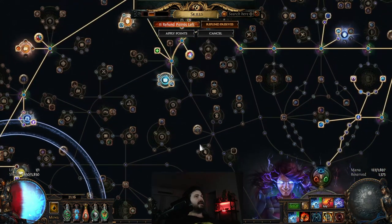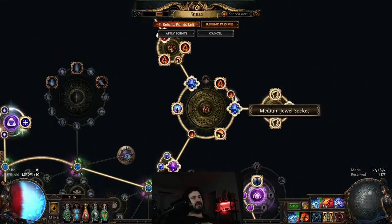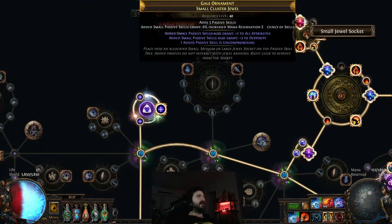That's basically it for the tree. I did change out one jewel — I now have a Corrupted Blood jewel in, so I'm Corrupted Blood immune, which was around 1 to 2 div. I changed this cluster — it's not the best medium cluster but it was cheap. I also changed the Watcher's Eye: it now has ES recovery when you have Discipline, and a 20% damage over time multiplier while affected by Malevolence — a better roll that gave me a lot more damage.